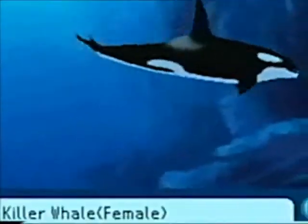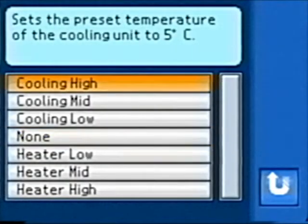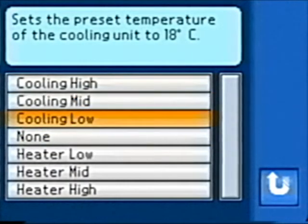Next thing you need to know is the temperature your fish likes. When you put it in the tank, you might see a message saying that it doesn't like it so hot or cold. Go to the Decor section, select this icon, and change the temperature accordingly. It may take a few guesses, but you'll get it eventually.